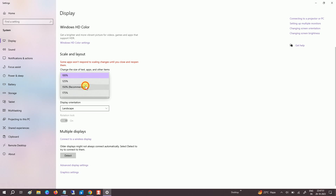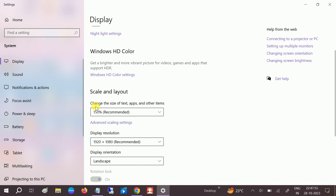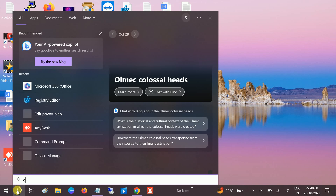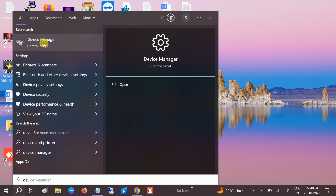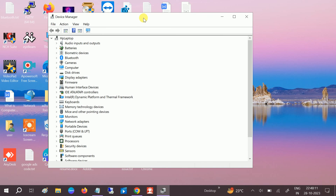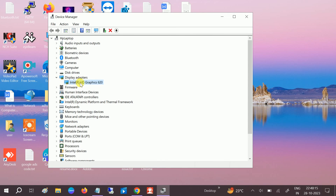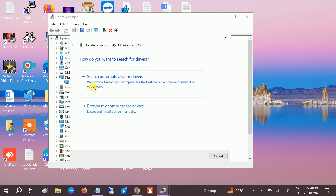If the issue is still not fixed, we can update the graphics card driver, since it is important for running games properly. Open Device Manager, go to Display Adapters, right-click on it, select Update Driver, and choose Search automatically for drivers.